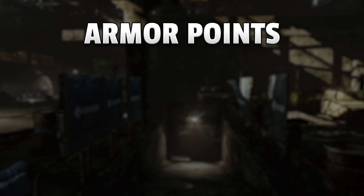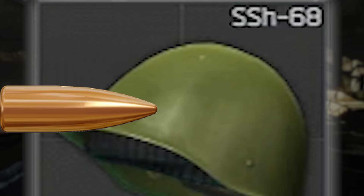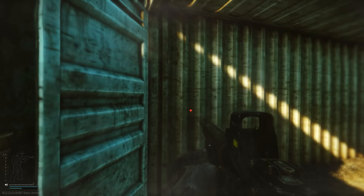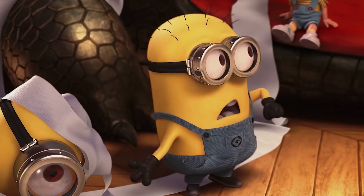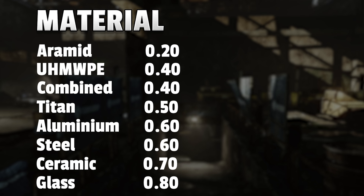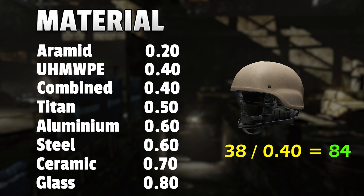We start off with armor points and the material. If a bullet hits your helmet, it doesn't matter if the bullet goes through, bounces off, or is stopped — your helmet will lose armor points. Yet, it's important to know that these armor points are not the real armor points at all. The material has a hidden value which we use to divide the original armor points, giving us the effective armor durability. For example, looking at the ULAC — it has 38 armor points, it's made out of ultralight polyethylene, resulting in an effective durability of 84, which is pretty good.